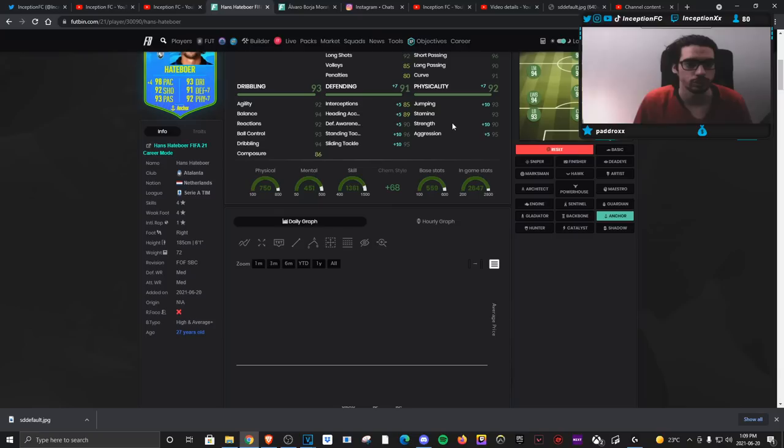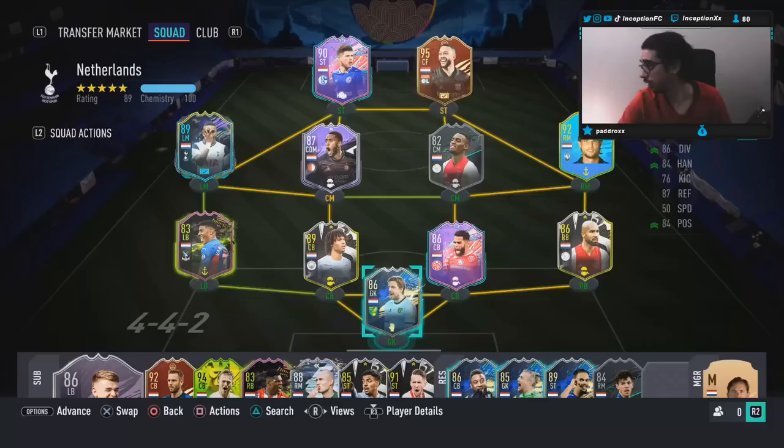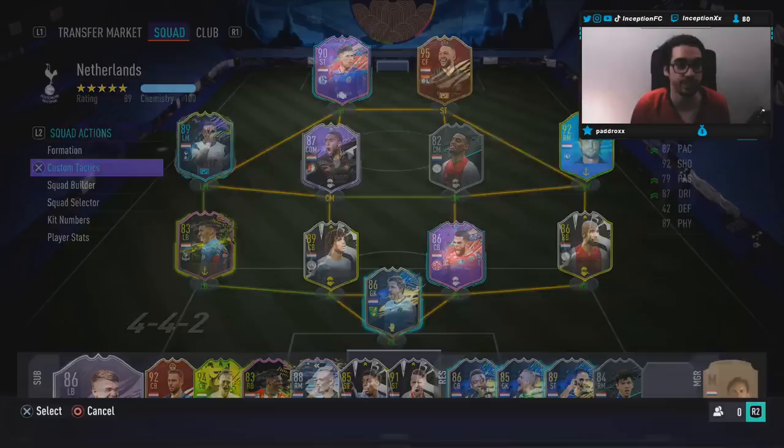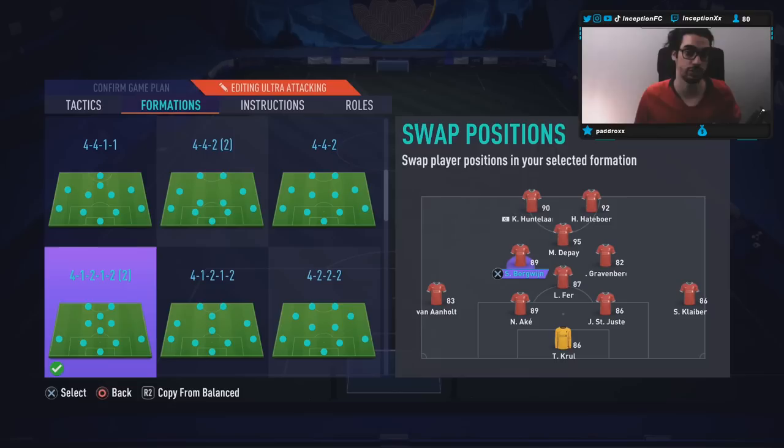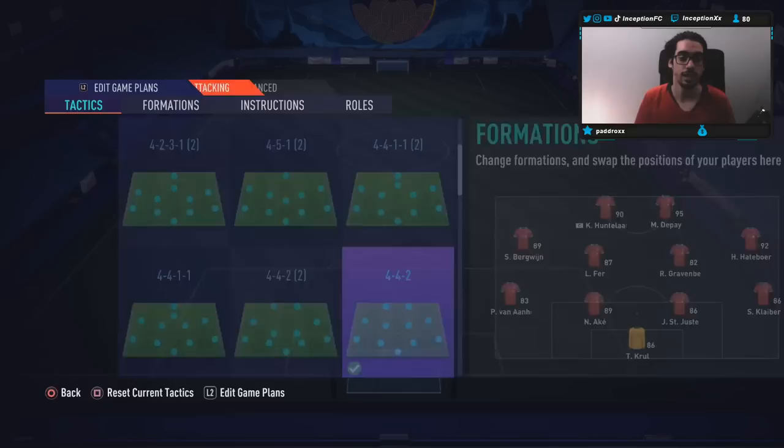So with a card like this, there are so many different ways that you could potentially use him. We're going to use him in a 4-1-2-2. For the sake of the review, it would make sense to use him in the center mid area over Bergwijn. With Hateboer, we're going to play him up top in the striker position because I want to see what his dribbling and attack is like on an anchor chemistry style. CDM, center mid, center back, right back are the main positions that I want to see how the card performs. Defensively, you can tell if a card is good defensively just by playing him in certain positions anyways. Let's see how he plays in the game.